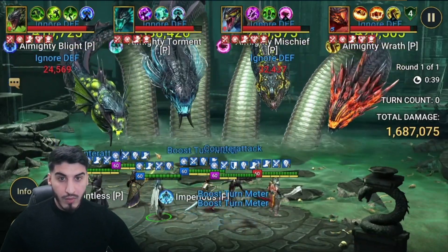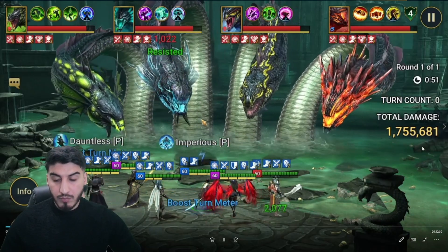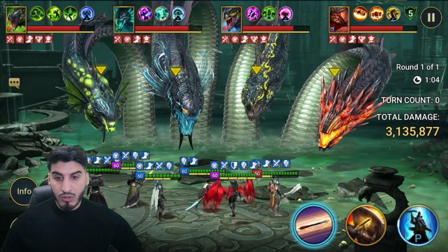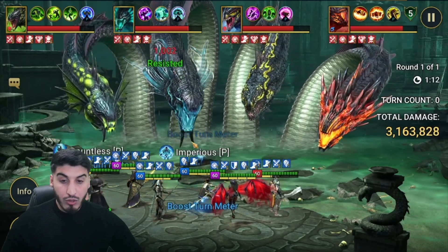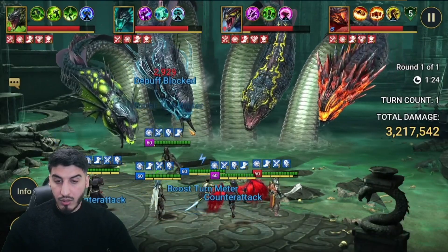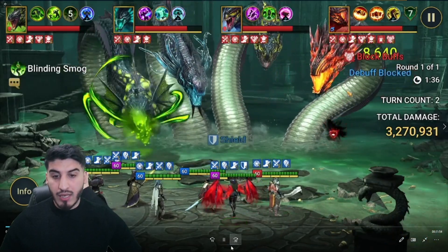We do the decrease defense and weaken — we don't actually land the decrease defense on Torment but that's okay, we don't want to do too much damage to him anyway. You'll see Husk do his enemy max HP when he gets a turn, so the initial burst is around 3 to 3.2 million, and then it slows down once they put the cloud on themselves. I don't really have great block buff champions — I have Umbro and Ugo but I find Ugo slightly inconsistent — so we just want to go ahead and land Lydia's A2 onto Wrath.